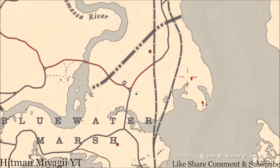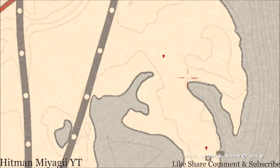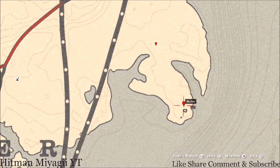Let's go down a little bit to this first marker. Right here at this location you'll get a random fossil — come over here with your metal detector and that's what you will get, a random fossil.